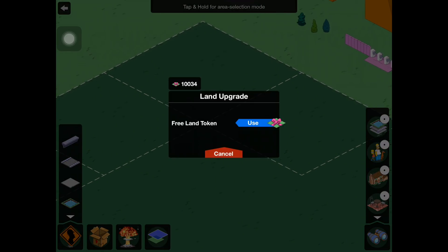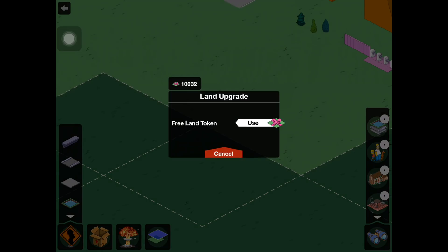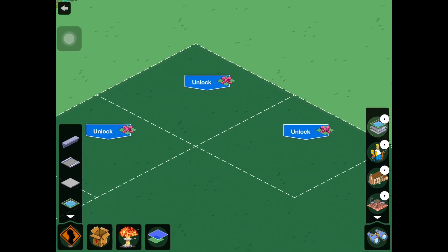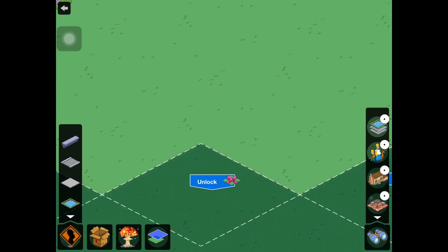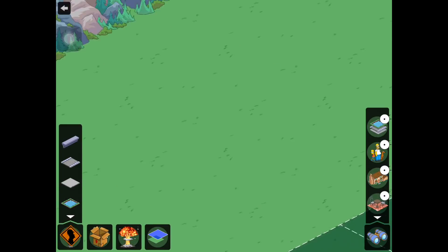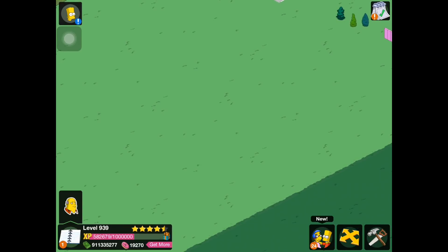I think we got a lot of different land tokens, so I'll just open up some land over here to complete this little area so we have some room to work with, and then we'll get to the real interesting content the game has to offer. As you guys can see, I got a lot of land tokens from all the different land that I had purchased in Krustyland. I'll go through and do all that separately so we don't have to waste our time with that.